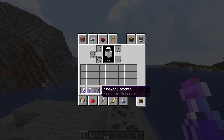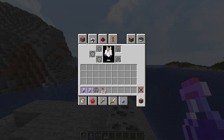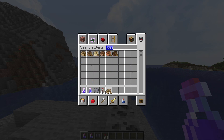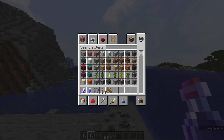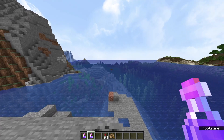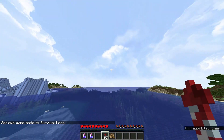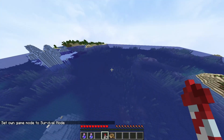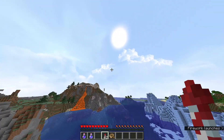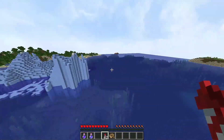Now if you're not at the Elytra and Firework level, that's okay. Even if you don't have Water Breathing or Night Vision, that's okay too — we can just grab a bow instead. I'm going to throw my Elytra on my character and show you how I usually find Amethyst Geodes. I'm switching to Survival and we're going to take a flight. When I'm looking for Amethyst Geodes, I always go to the ocean — it's the easiest place to find them.